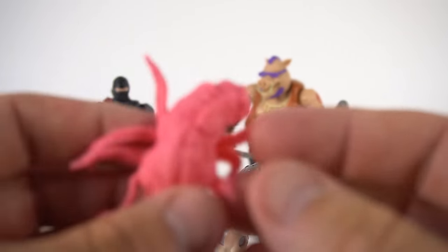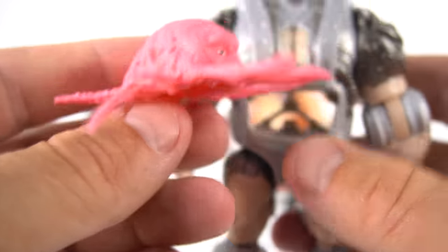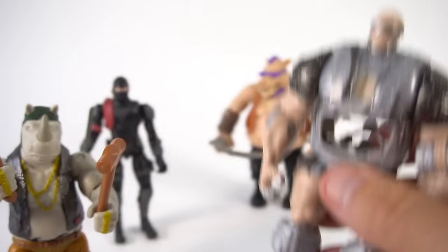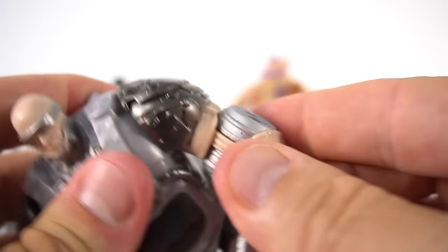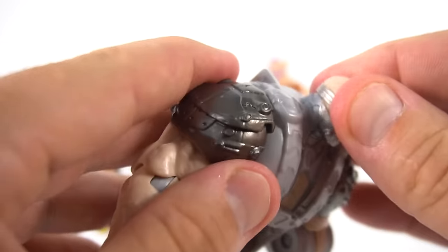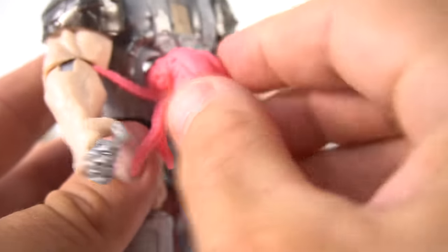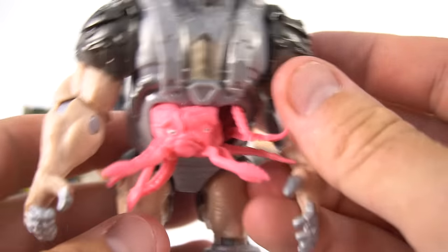So let's check out Krang now. Krang is squishy and open in the middle like that, so you can push him inside the robot here. He looks like a big piece of pink bubble gum, except he's got all these tentacles. And here's the robot — it's got a little hole there where he goes in. His elbow bends, nothing at the wrist, and his head turns just a little bit. His knees bend but his ankle doesn't. Let's see the back — that's what the back looks like. So let's take Krang and stuff him in here, just like in all the cartoons. There's Krang, stuffed inside his little home right there inside the robot.